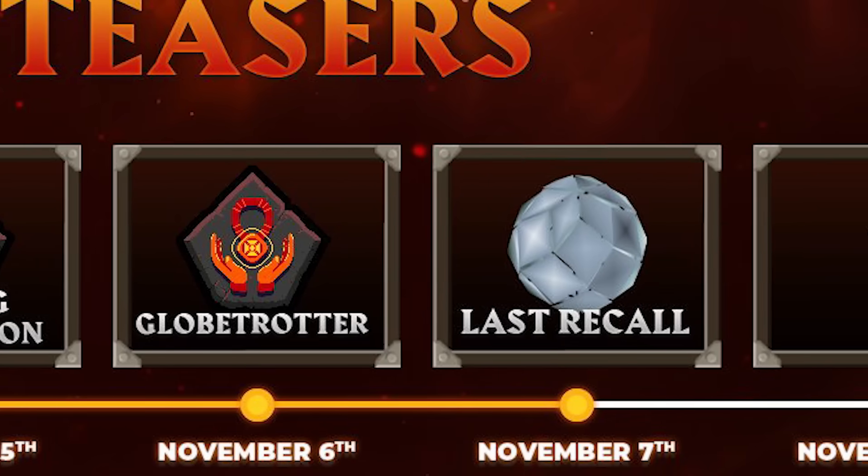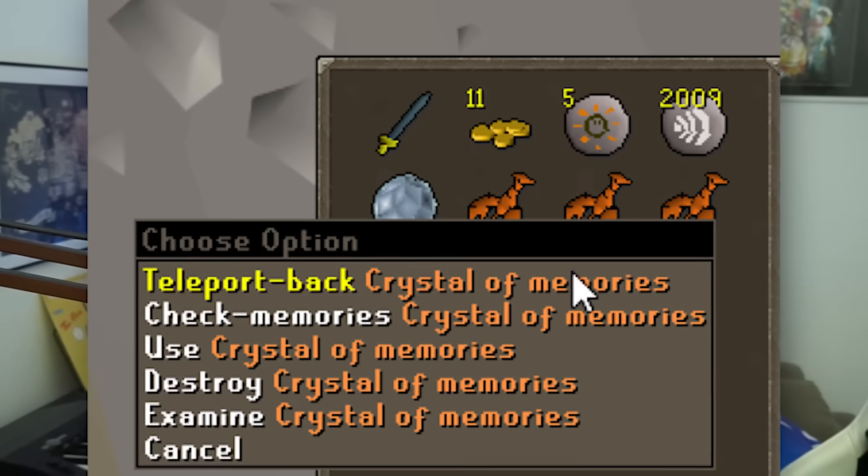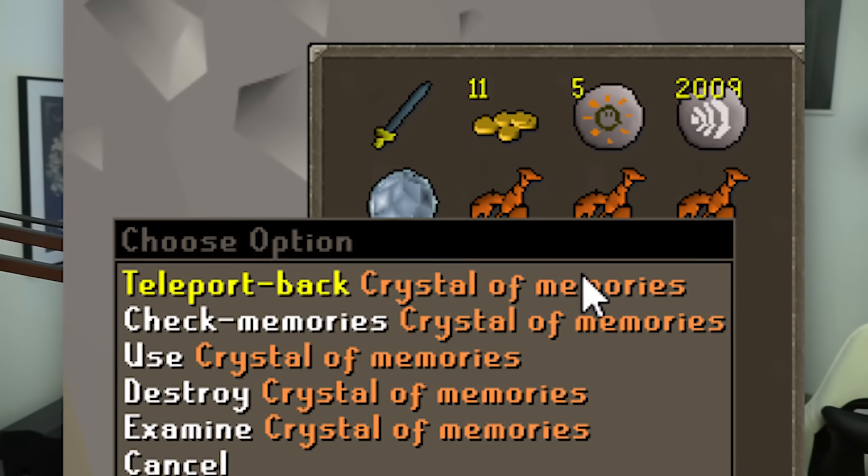On day 6, Jagex dropped another bomb. Last Recall is back, but it's going to be a passive — I think everyone will be able to obtain it. You basically get an orb called a crystal of memoirs, which saves the last place you teleported from. If you click it, you teleport straight back to where you teleported from. You could bank it and make it remember a teleport — for example, be in the God Wars Dungeon fighting Bandos, teleport out, re-gear, click the crystal, and you're right back in. Or stand next to the blood altar, teleport to the bank, get your essence, teleport back.